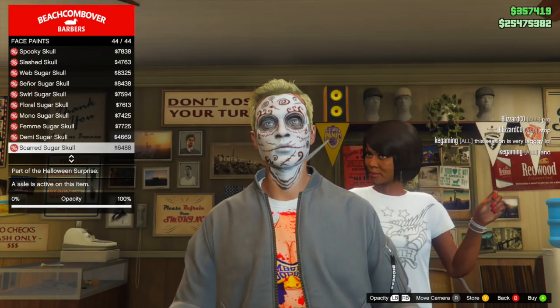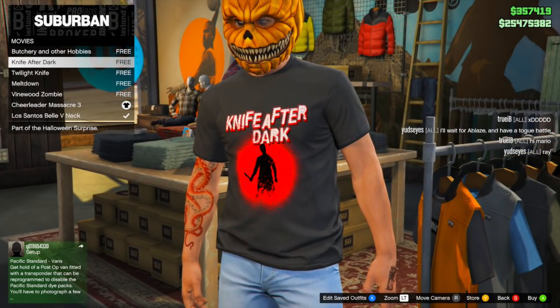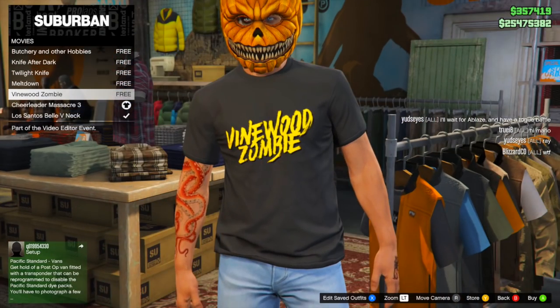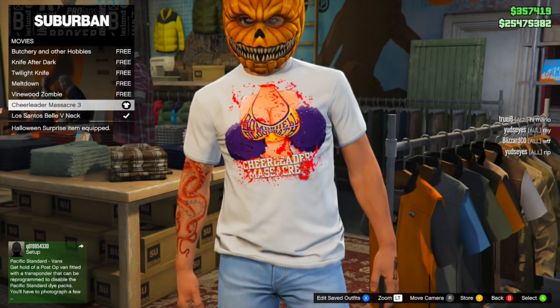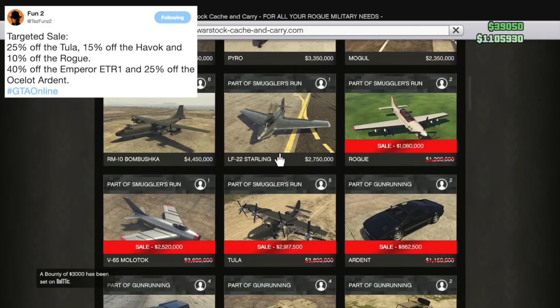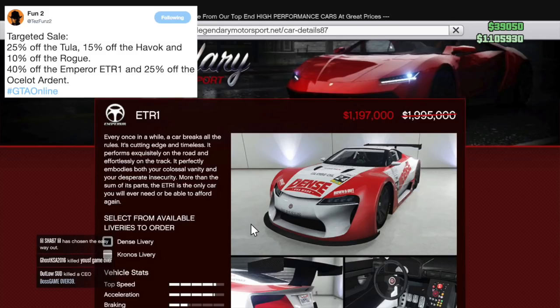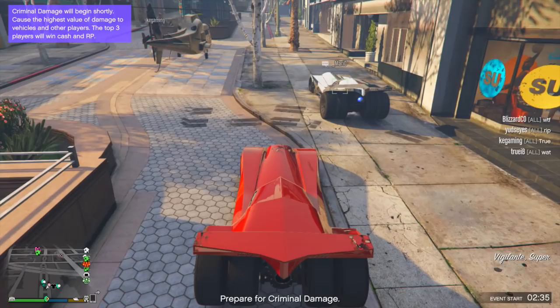Rockstar is gifting all players a classic trio of in-game horror film t-shirts for logging in: the Knife After Dark t-shirt, the Vinewood Zombie t-shirt, and the Cheerleader Massacre 3 t-shirt. There also appear to be some secret sales this week — the Tula, Ardent, and Rogue from the Warstock site, the ETR1 on Legendary Motorsports, and the Havoc on the Elitas Travel site are all getting discounts. Some Smuggler's Run content continues to go on sale through these secret deals.